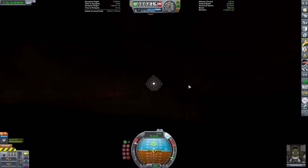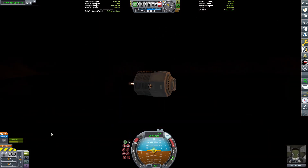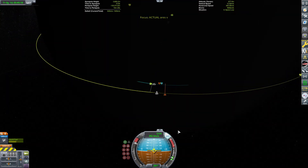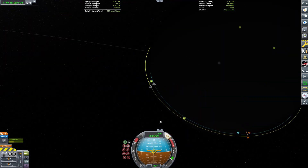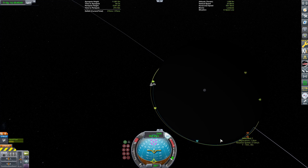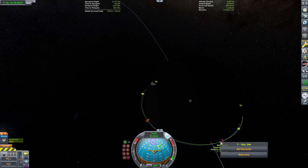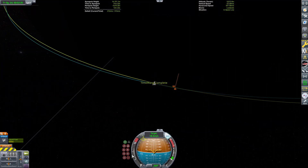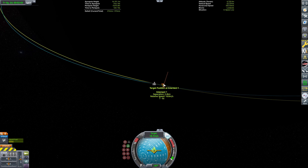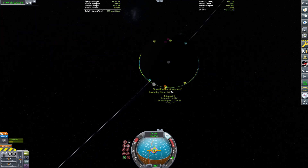Everything looks a bit weird with the light refracting off of Kerbin's atmosphere — it kind of looks like a sunrise. The texture of the moon also looks kind of broken, all black and weird looking, but I guess you'd expect it to be dark at night. Either way, it's weird if you look at the video.